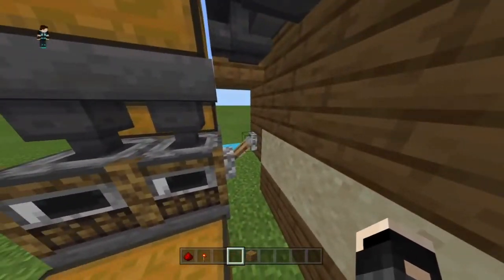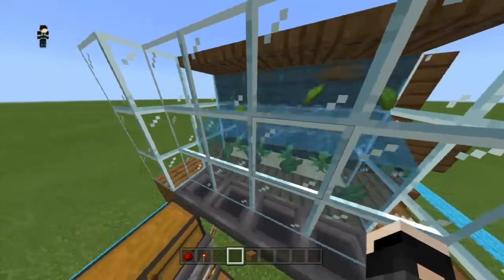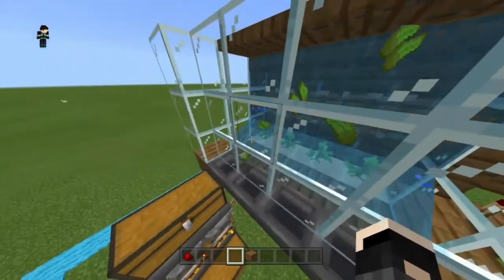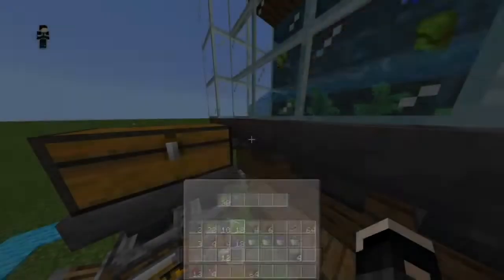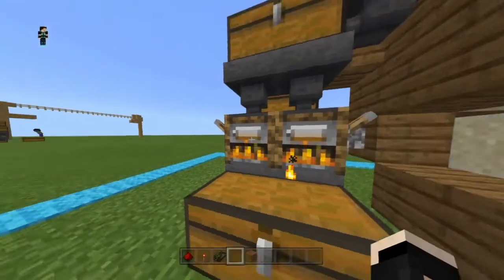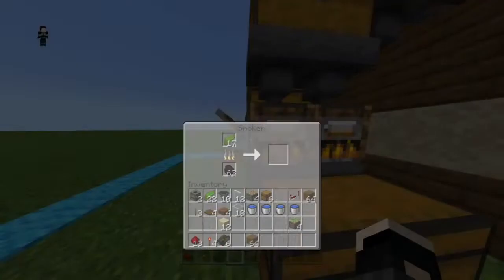Just to make sure the farm is working, press the lever and you should be able to see that the kelp is growing. This farm makes it so that the kelp grows every tick — you don't have to wait and it's very efficient. The hoppers are getting filled so quickly with items. If you open the chest, there should be dried kelp in the chest, and the smokers will be working. And that's all you'll need to make this farm.